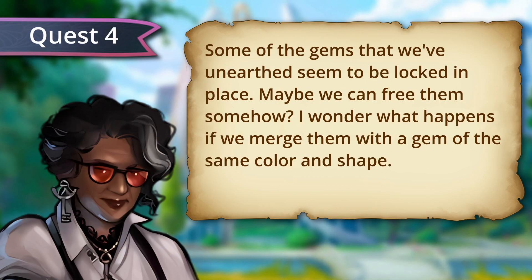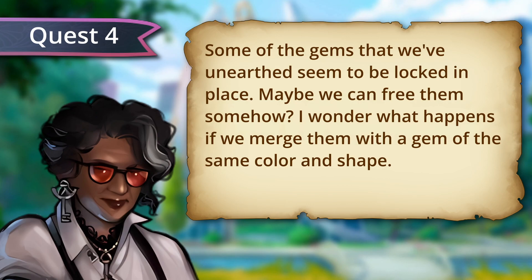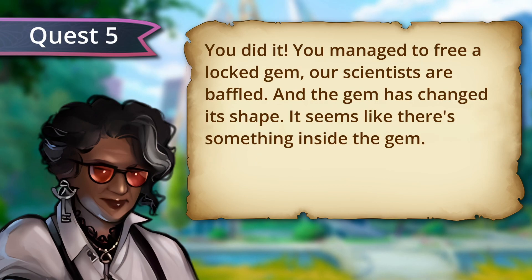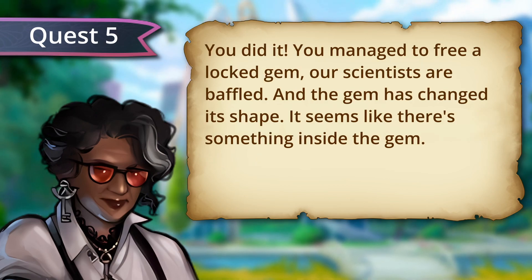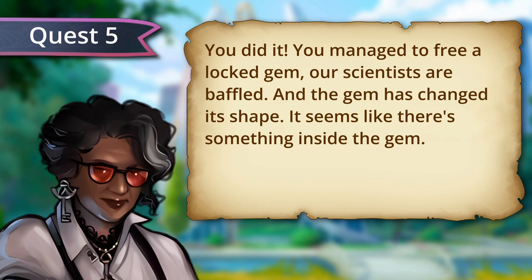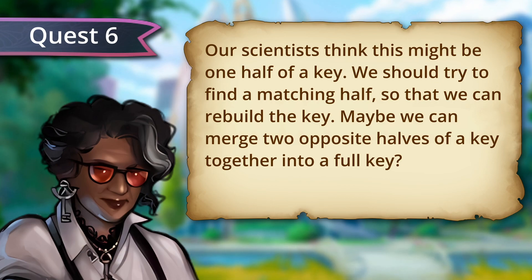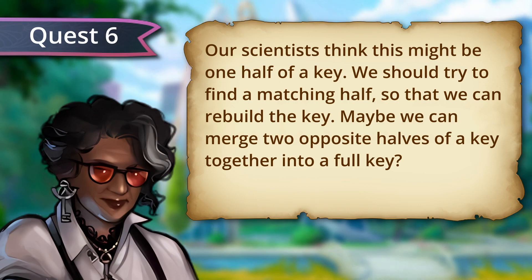Some of the gems that we've unearthed seem to be locked in place. Maybe we can free them somehow. I wonder what happens if we merge them with a gem of the same color and shape. You did it! You managed to free a locked gem. Our scientists are baffled, and the gem has changed its shape. It seems like there's something inside the gem now. Our scientists think that this might be one half of a key. We should try to find a matching half so that we can rebuild the key.